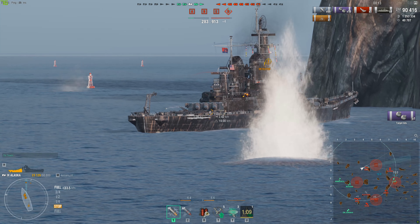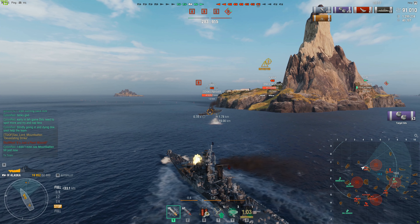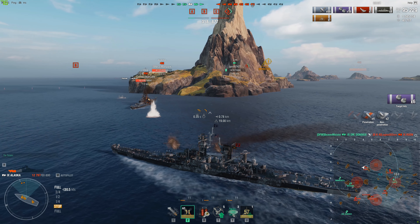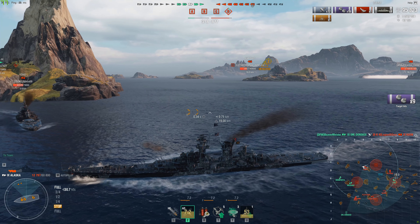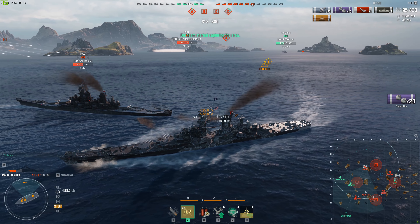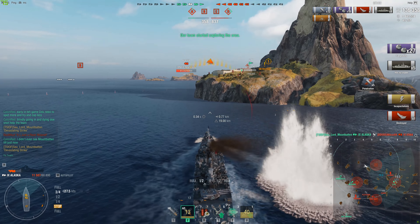I only have a two-knot speed advantage, so he could have just run. I get my rear turret off, load AP, and figure that since his turrets are on the right side of his ship I'm faster than his turret traverse - let's try the drive-by again. Full speed, all three turrets lined up, pull right up next to him - hello Iowa, goodbye Iowa.